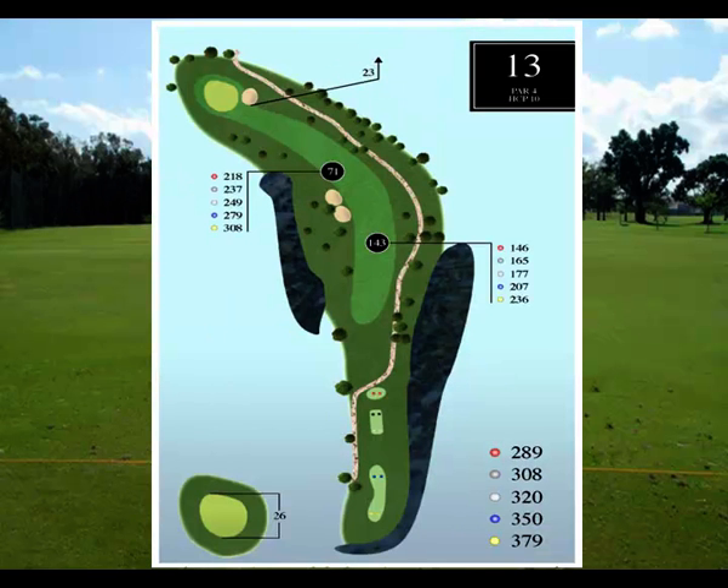Hole 13 is not a very long par 4. The dogleg left challenges some skilled golfers to take out their driver and try to put it just off the front of the green. But beware — the landing zones here are narrow. You may be smarter just hitting an iron in the middle of the fairway and coming in from 150 yards out, just past those fairway bunkers.